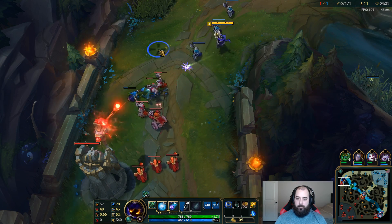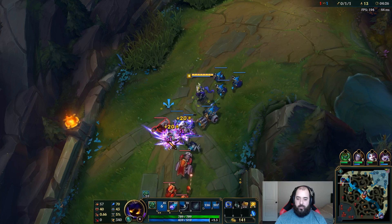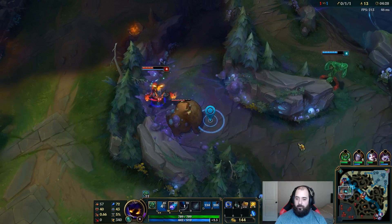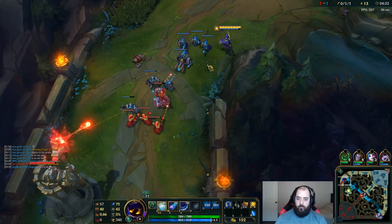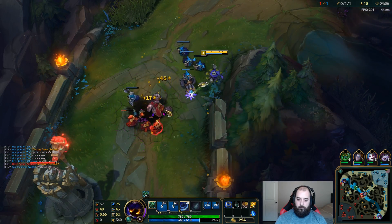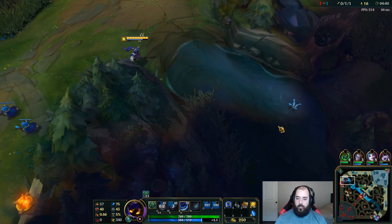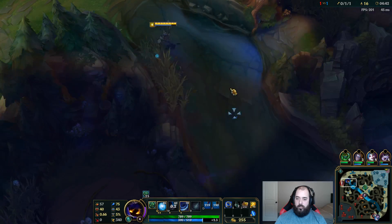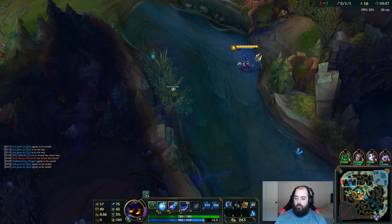I forgot how short Zach's jump is at early game levels. I just want to shove the wave in — that way I get a bounce. He's going to come back top, and that's why we want it to bounce. Because if he freezes it out, I get really screwed.